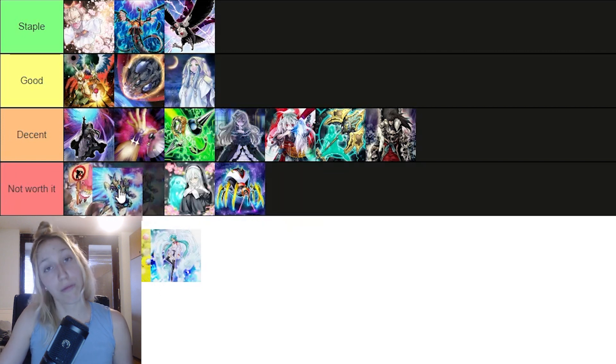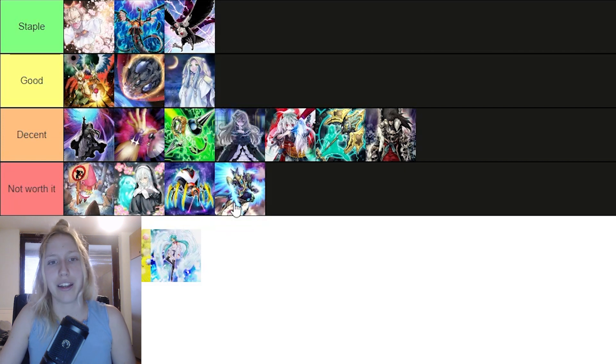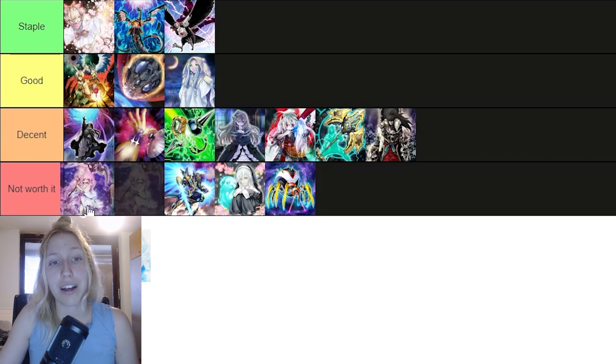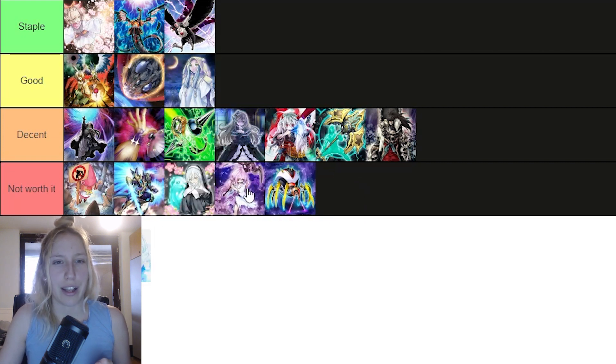Then we have Phantasme — people are not using Link Monsters, that's for sure, so yeah, it's just not great. I don't even know where to put it, but it's really not that great. Winter Cherries is also really not seeing any kind of play, not doing anything. It's not a format where taking one monster out of the opponent's extra deck is really going to do anything, because extra decks right now have so much utility that there's no single thing you can remove to hinder a strategy. So Cherries, I don't really see doing anything. We can put it down here.